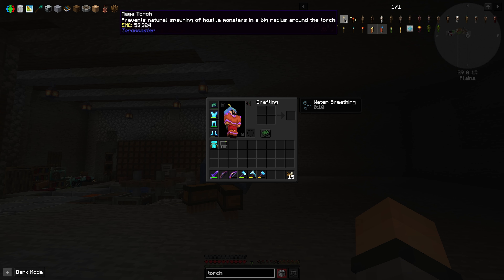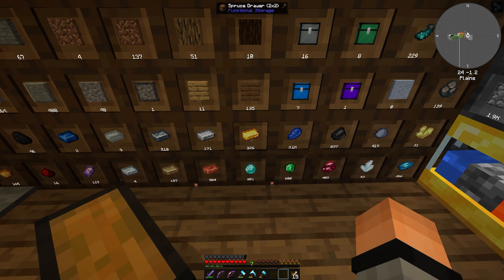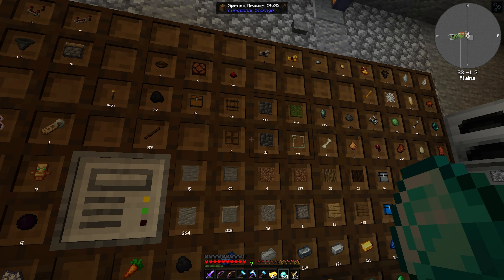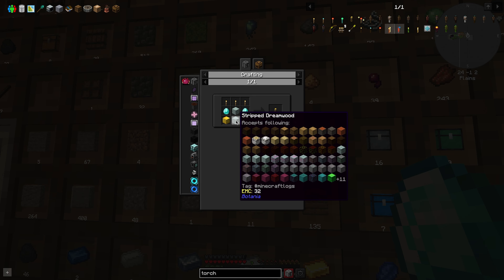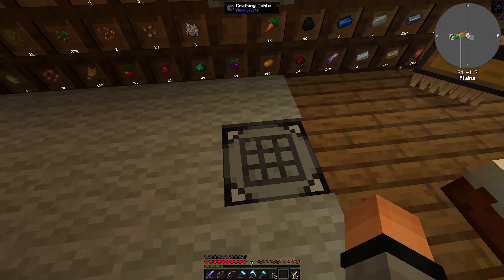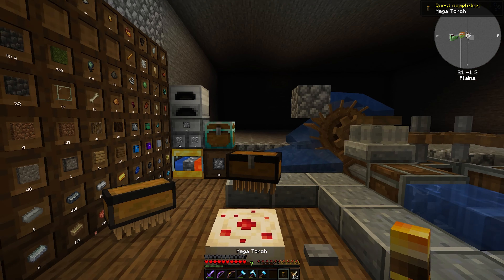Okay, I wanted to make — what is it — the mega torch? It prevents natural spawning of hostile mobs in a big radius around the torch. I just need three torches. I got gold in here now. Wooden logs — where did the wooden logs go? Alright, that should be it. I just need to make three torches. Do another one there we go — and I should be able to make it. Oh hey, that was a quest!